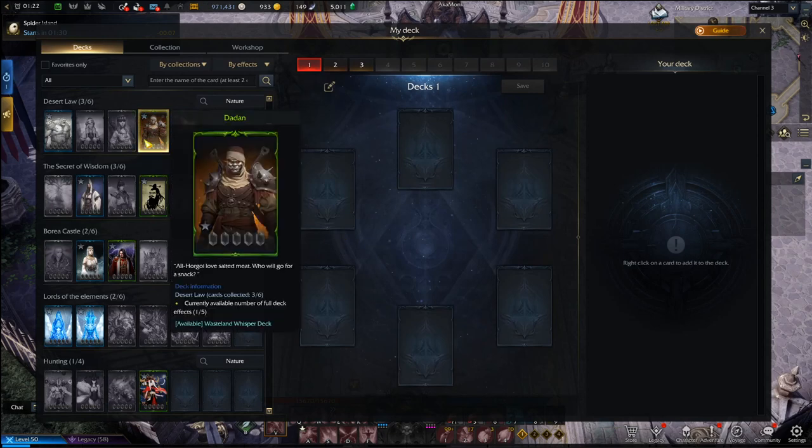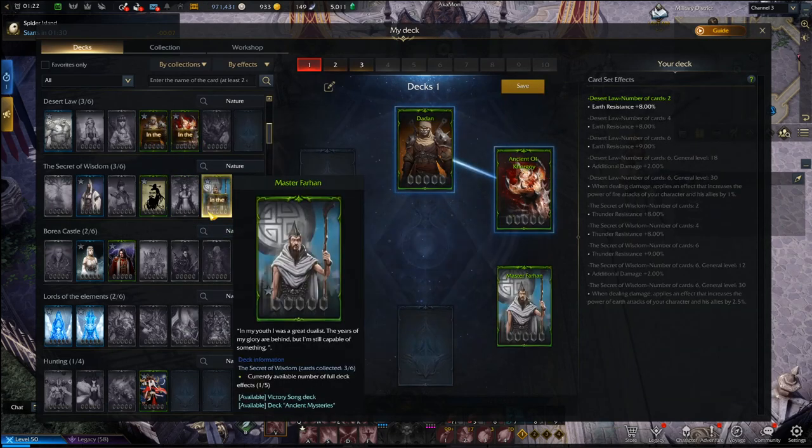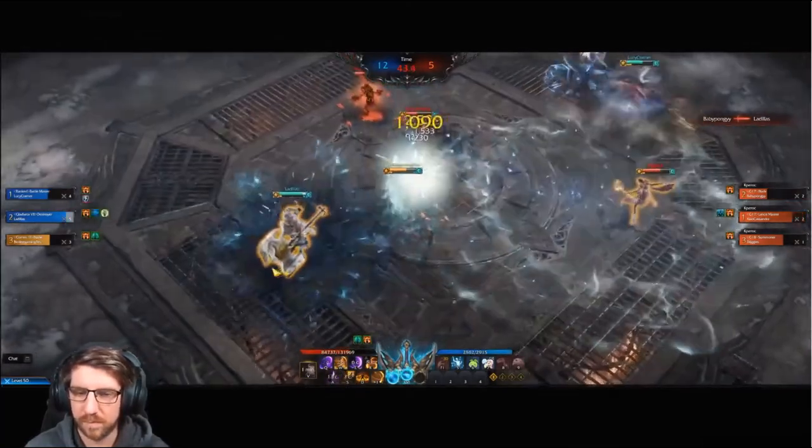Then you have the card system. You'll find cards as you progress; right-click and use them, and in your card menu you can add different cards to your deck to get different buffs.